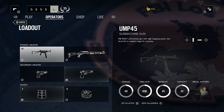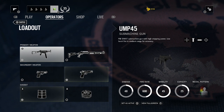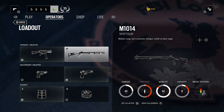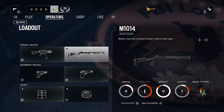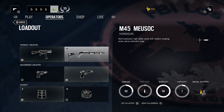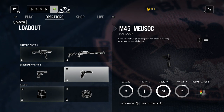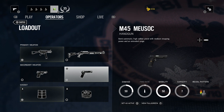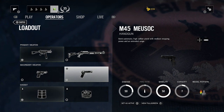Okay guys, so as we always do in these videos we're gonna look straight at the loadout first. He has a UMP-45 submachine gun and an M10-14 shotgun. I've never really used this class, but I think I'd probably use the shotgun since you're gonna be locking yourself in a room with this ability if you're using it properly on a defensive round. Then we have the M45 Musoc handgun and a 5.7 USG. Personally I'd go with the Musoc as it's just got that stopping power — that's my preferred choice for a secondary.